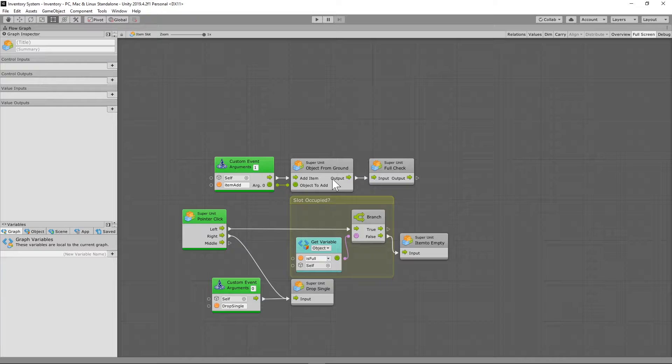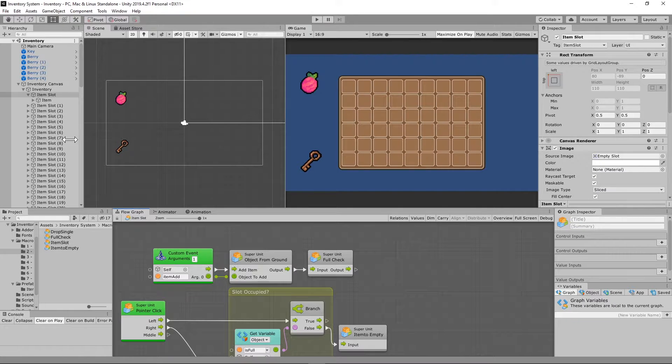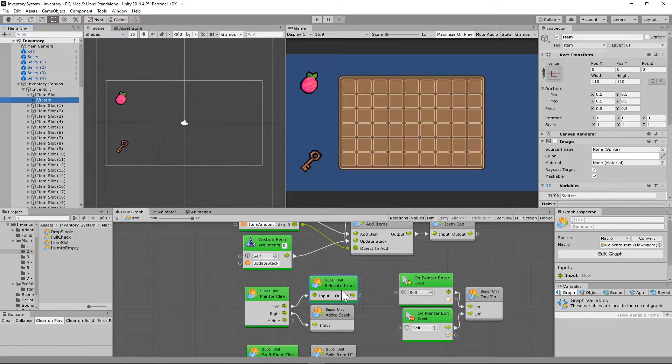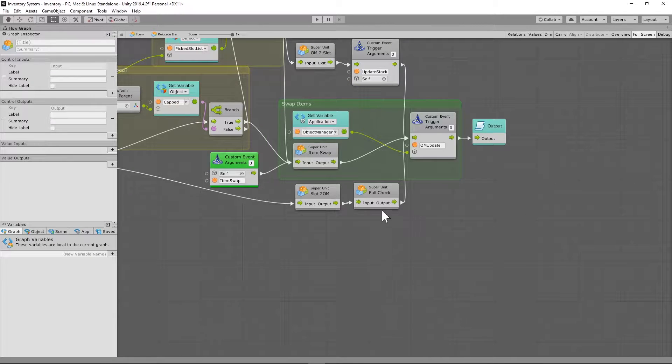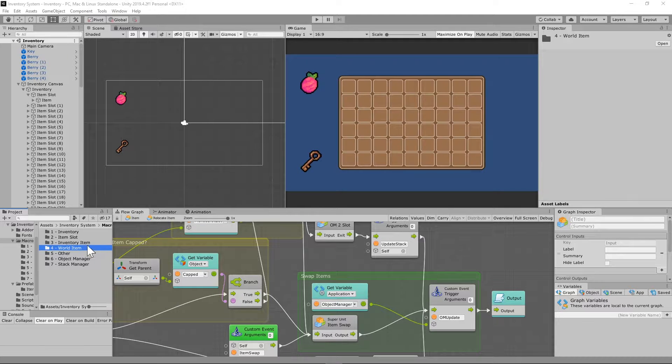Under the item slot, we're going to set this right at the top, right behind the 'object from ground' — the output runs right into the full check. We're also going to set this same super unit in one other place. We want to do a full check when an item is picked up too. To do that, go into our item game object, under the 'relocate item' super unit, and put that same flow macro there — run the flow into the full check, and from the output go into the OM update.